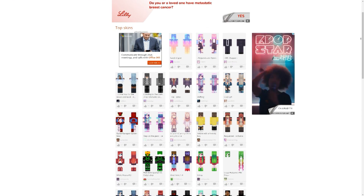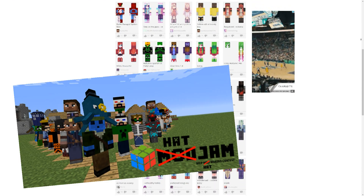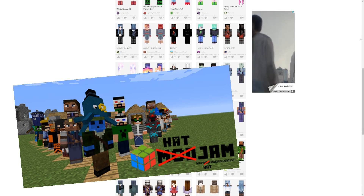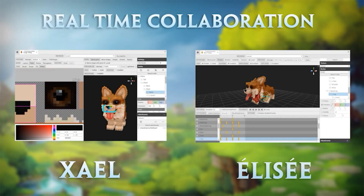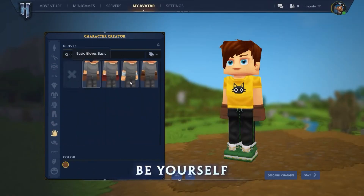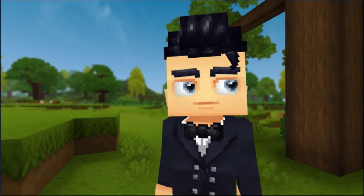In Minecraft, the only way to really share cosmetic designs was through websites like Skindex or through downloaded mods that could be installed on Minecraft's client. But in Hytale, it looks like these items will be shareable via the Model Maker, and maybe even through an in-game interface of some type, making it a lot easier to share your creations with your friends and the public.